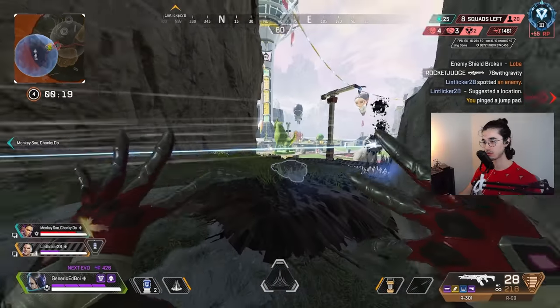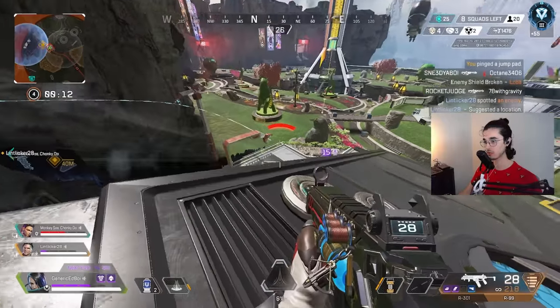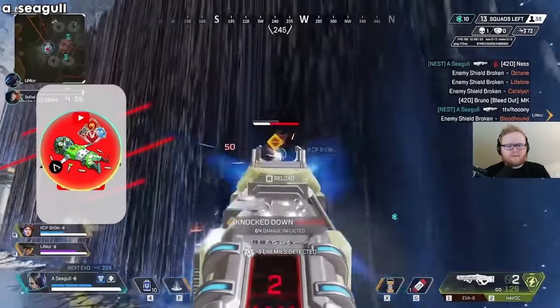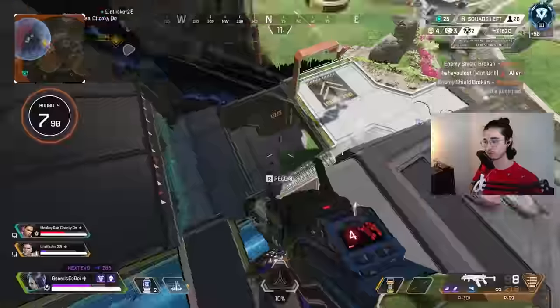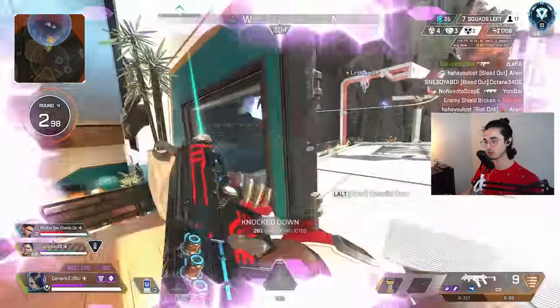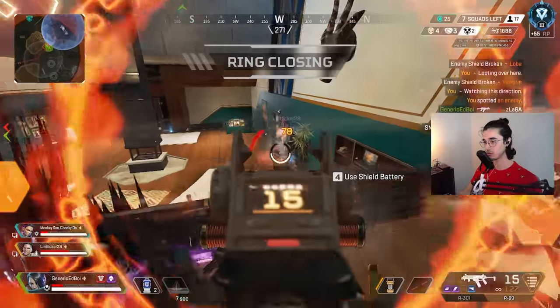Number nine: respect team comps, especially now. In Season 16, character synergies are ridiculously strong. I'm sure you've been watching ALGS and you've seen the Seer-Catalyst combos — basically you just get to shoot through Catalyst's wall. Before you fight, always take a look at what you're going up against and analyze their strengths and weaknesses. If there's a Wraith portal, don't take it — there's going to be a Wattson fence at the end of it. If you get banked with smoke and hear a Bloodhound ult, you're going to beam right through that smoke.